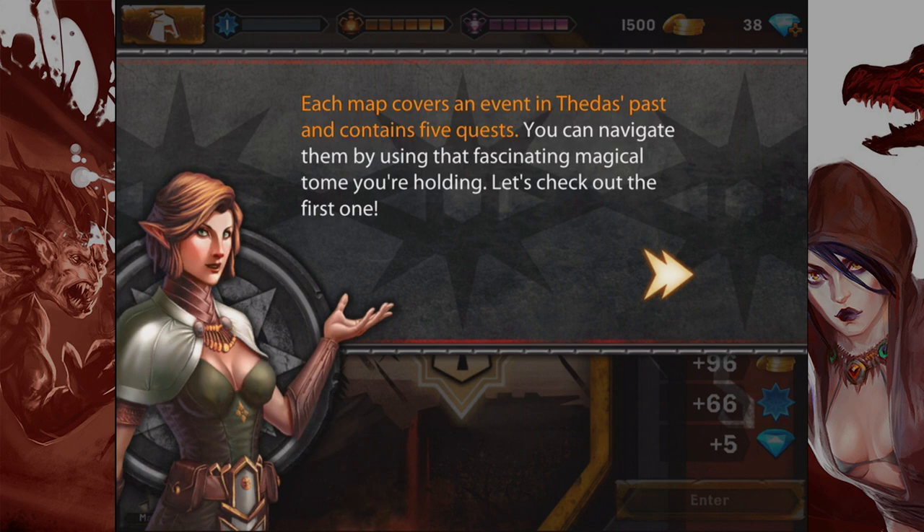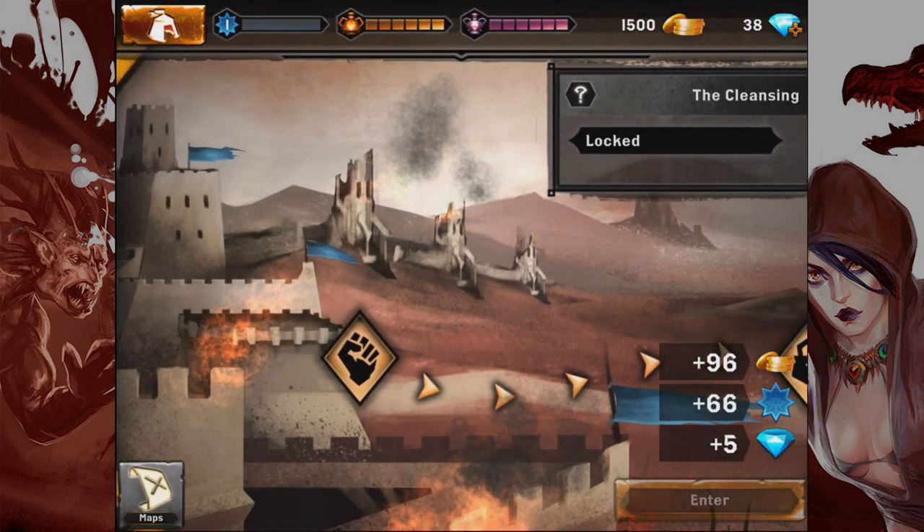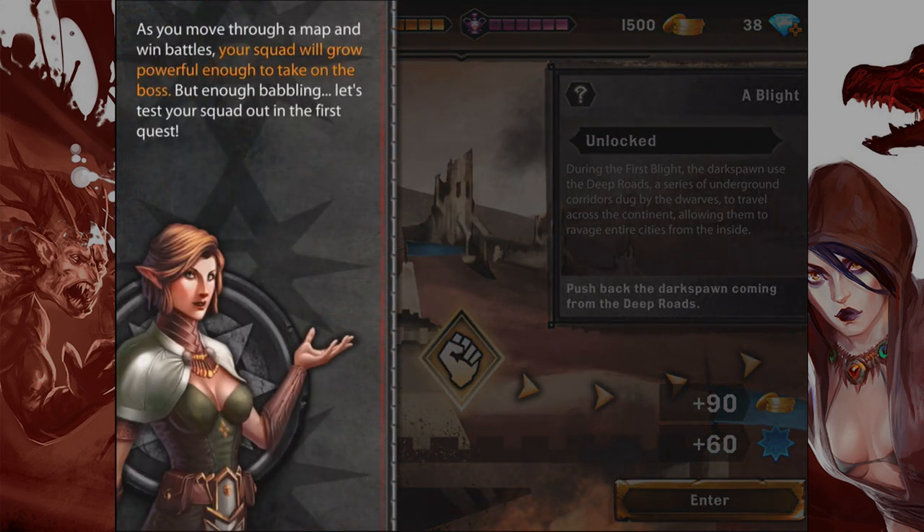Let's check out the first one. This isn't a magical tome — well, I guess if you took this back in time, people would be pretty weirded out. As you move through a map and win battles, your squad will grow powerful enough to take on the boss. Let's test your squad out in the first quest. Let's do it, handsome elven babe.